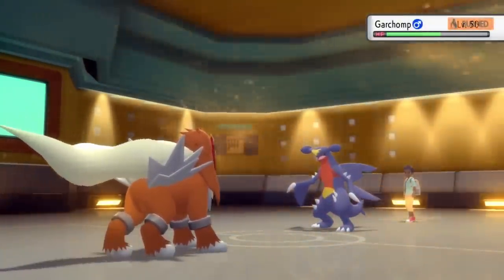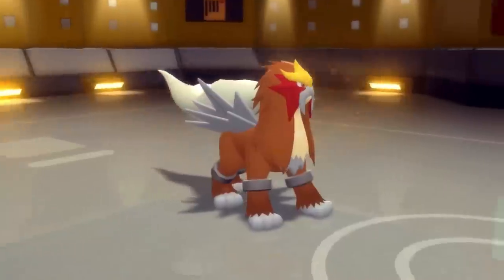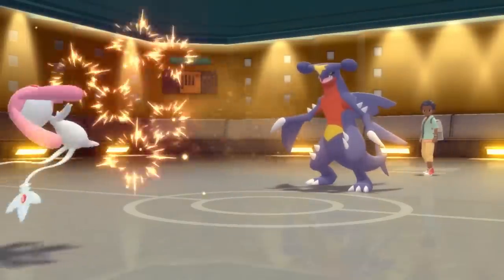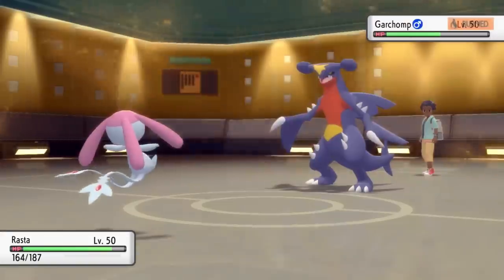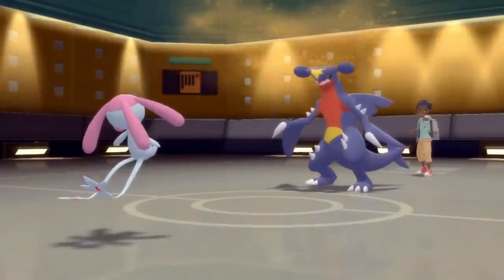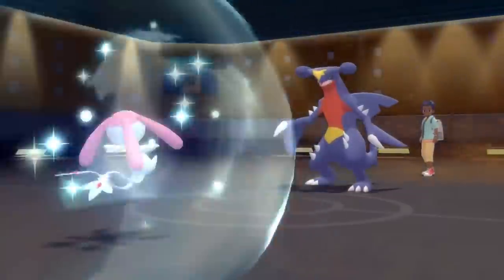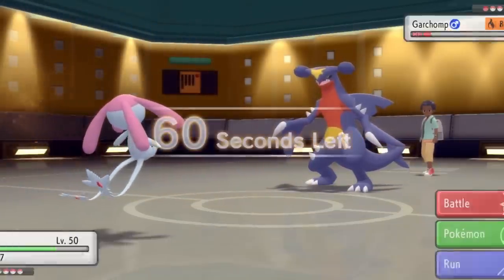I do want to keep the Entei around — it's just great support, especially with Extreme Speed. Choice Band Entei is just something you want to keep around. So I switch back into Mesprit because it's likely Garchomp is just gonna go for Earthquake, and I can obviously dodge that with Levitate. Plus, a burnt Garchomp can't really Earthquake its way out of a wet paper bag — a burnt Garchomp is a safe Garchomp. I bring in the floating Mesprit, able to dodge the Earthquake, and this puts me in a good spot because Garchomp can't really do much to me here. It's kind of rendered useless at this point — it's down to half health, it's burnt, and it doesn't have a whole lot of fight left. So I decide to stay in and go for Psychic.